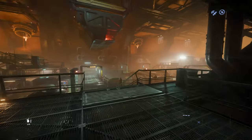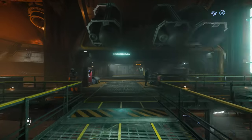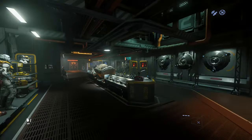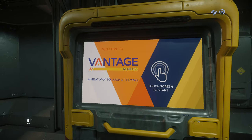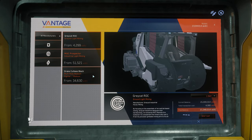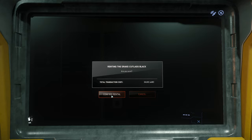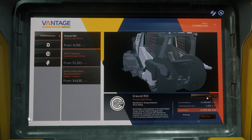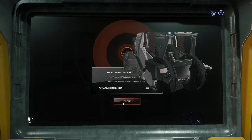Now all you need to do is follow my path until we arrive at our first shop. In this shop you can also buy all mining gadgets and other stuff for your mining ships. You can also buy more advanced armors, but for now we need to save our money. Head to Vantage Rentals Terminal and rent a Catalyst Black for one day and a Greycat ROC for one day. These two will be our money printers. The investment will return with profits within one hour.